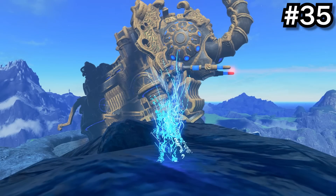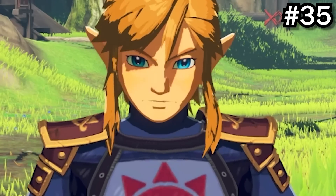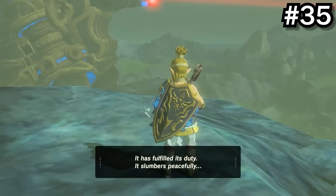If you teleport to Vah Rudania after completing the DLC, you'll see the one-hit obliterator. I couldn't get this to work, so just have Wikatoru's footage. If you spam A while it falls, a dialogue will appear.